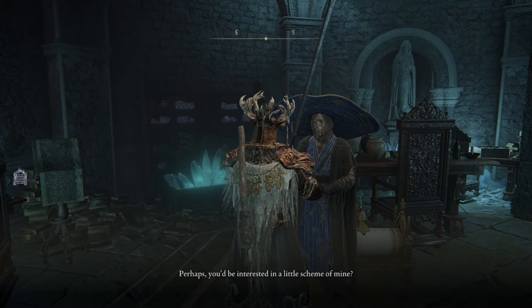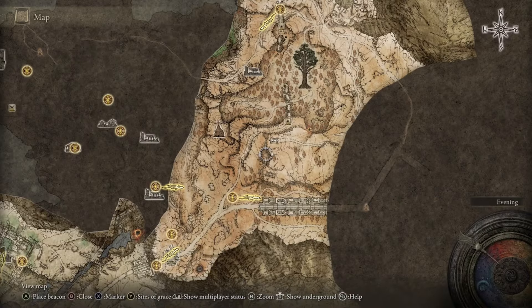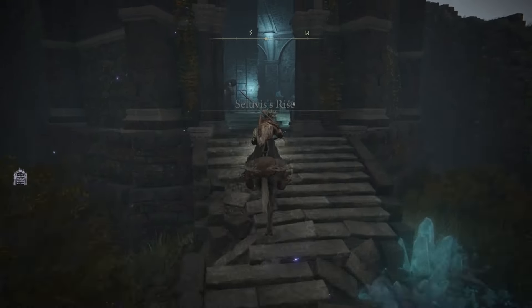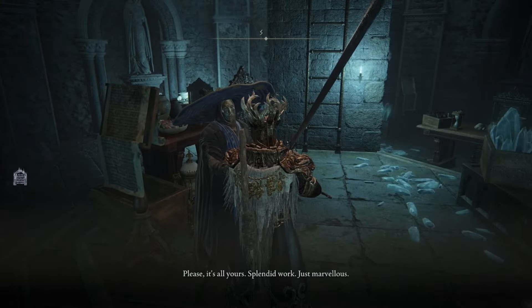He'll explain his scheme about trying to make Ranni into his own puppet, but in order to do so he needs you to go to Altus Plateau and get an Amber Starlight shard. Once you obtain this Starlight Shard, return to Seluvis and he'll give you the Magic Scorpion Charm Talisman — one of the best talismans in the game.